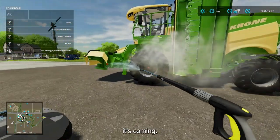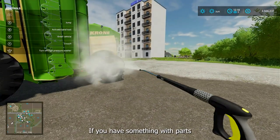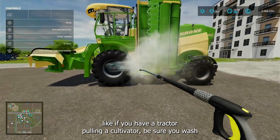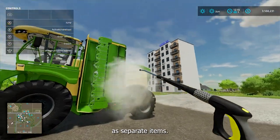Look how clean it's coming! If you have something with parts — like if you have a tractor pulling a cultivator — be sure you wash both the tractor and the cultivator, because the game treats them as separate items.